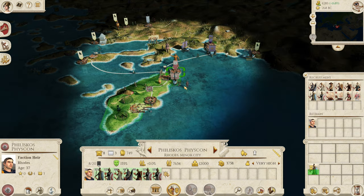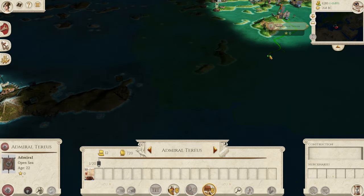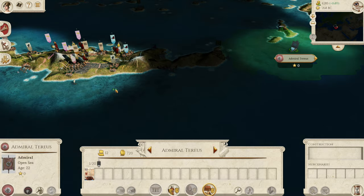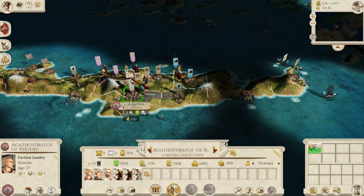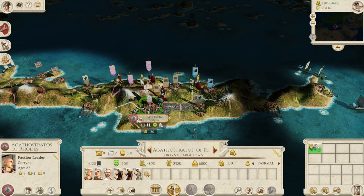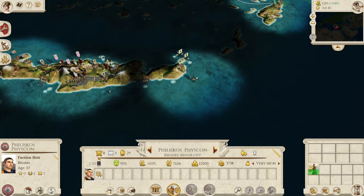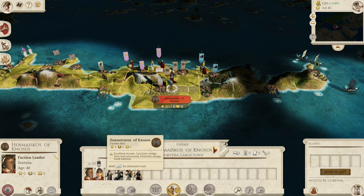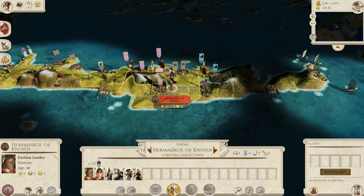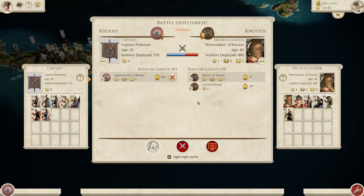One thing to note: I have left a family member in Rhodes for a very specific reason — if you want a full general stack you can, but I left him because we have three generals on Crete now. If we'd taken all three and they'd all died in battle, our campaign would be over — all family members dead. So I want to make sure at least one is safe. But if they do attack next turn I'm confident we can win. They do have two family members and some cavalry, but we've got enough to win. We've dropped our men off the ships and boat bombed them — we're going to auto resolve this — a very nice little victory.